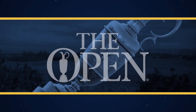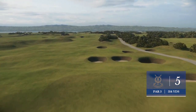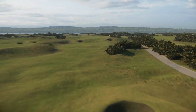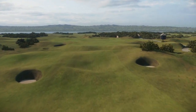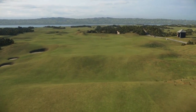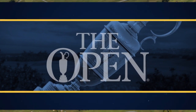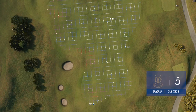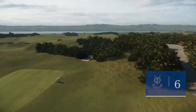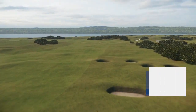We come now to the fifth, the first par five on the front side here at St. Andrews — a 514-yard hole that ends at a green that is a hundred yards deep. Avoid the Seven Sisters bunkers off the tee and reaching it in two is a possibility if the weather cooperates. You've got to love the names of the bunkers here — those coffin bunkers. You hit it in there, you're dead.